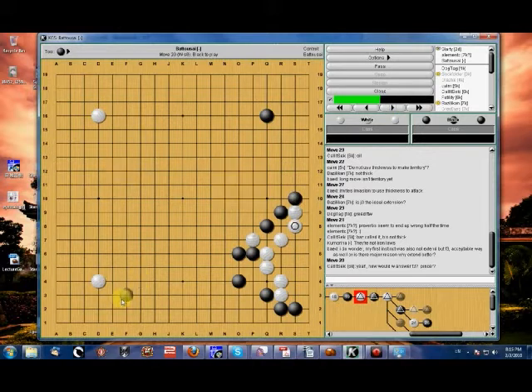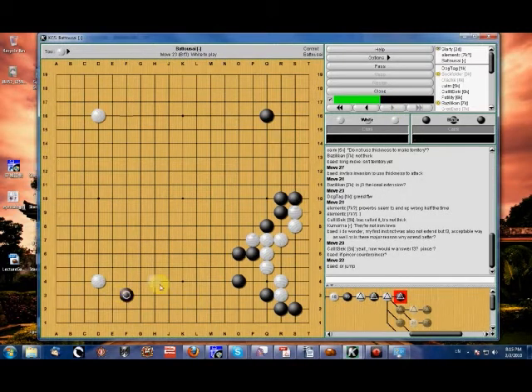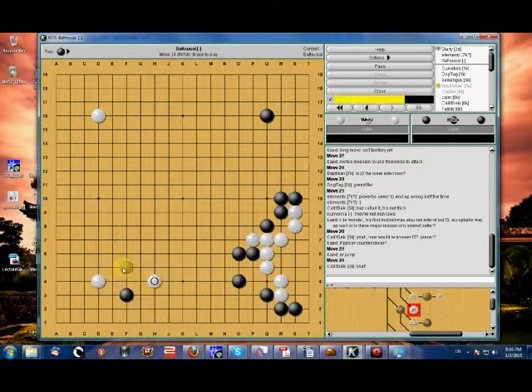How would white answer an F3 pincer? That would be very difficult to answer. If white answered by backing away, black would be happy and would quickly establish a framework on the bottom. If white decides to pincer, it's playable — black might be overextending, but he would need to make use of a forcing move. White might try the forcing move first, get black to respond, then pincer from a stronger position. But if he simply pincered carelessly without knowing what to do with that stone, he's between two strong black positions, which probably won't end well.